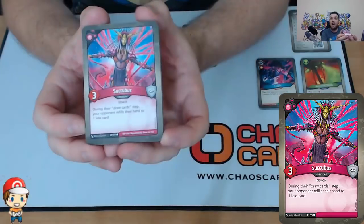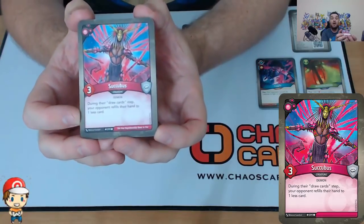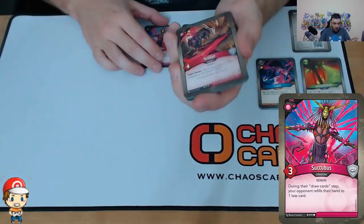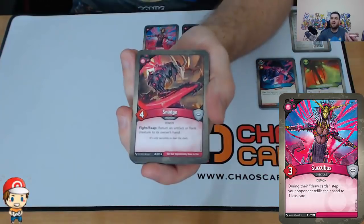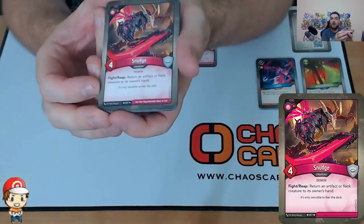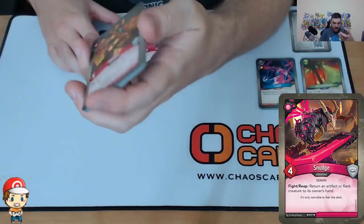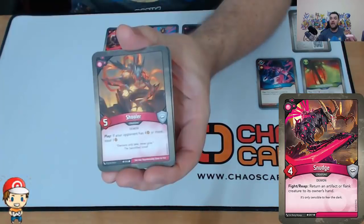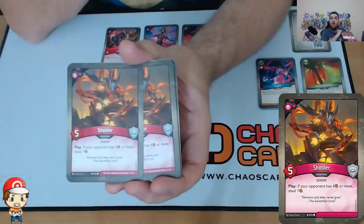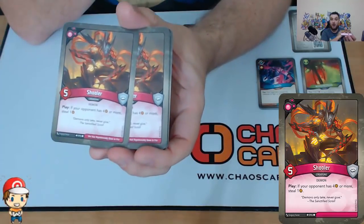We have one copy of Succubus — during the draw card step, your opponent refills their hand to one less. One of my Logos cards, Mother, lets me fill to one more card when I draw, so that's pretty nice. We have one copy of Snudge — four power, and when I fight or reap I return an artifact or flank creature to my opponent's hand. This is very disruptive. Two copies of Shuler — four power is quite nice, and if my opponent's got four Ember or more, I steal one.